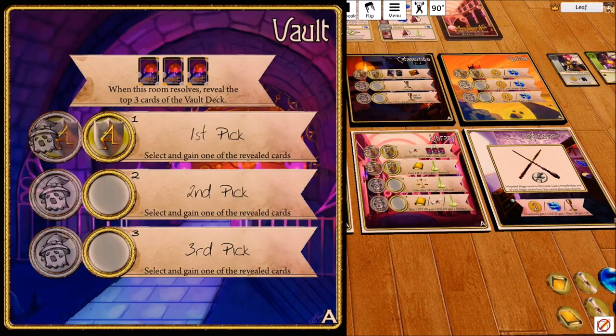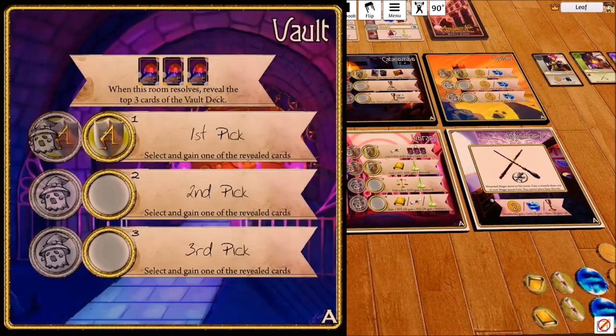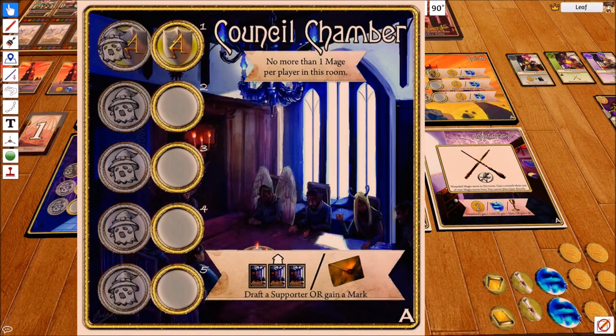There are guilds — each slot is your choice of gold or mana, and it's a pretty big source of both. Down here we have the vault. The vault is kind of special: when it gets resolved, you reveal the top three cards of the vault deck — not associated with the tableau — and anyone with a character on it can grab things from it. If there are more than three people here for whatever reason, the fourth character and beyond won't get anything. The council chamber has a limit: you can only have one mage per player in this room. This is generally the most common way of getting supporters, and this room is in every game no matter what. You can tell a room is required because of the white border around it.